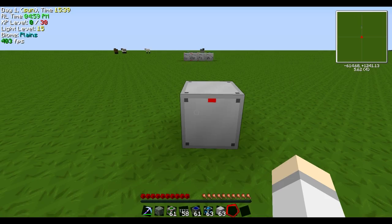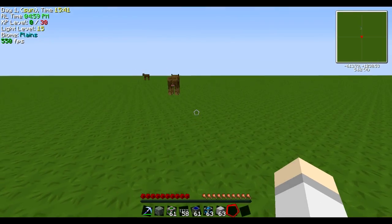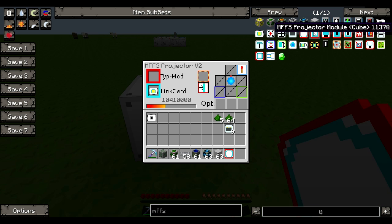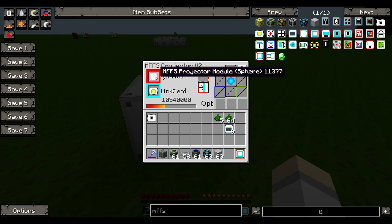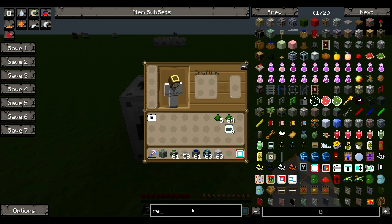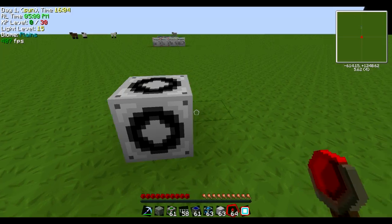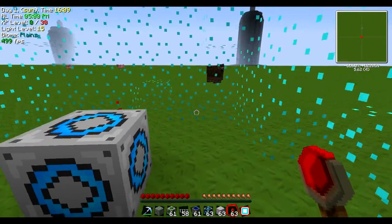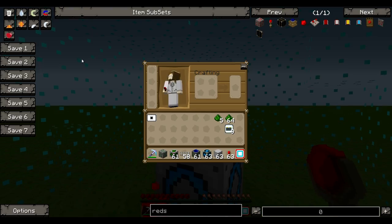Now you need a Type Mod — basically it determines what you're projecting. Without that, you can't do anything. We're going to get the cube one — the cube is my favorite — or you can get the sphere. So let's try both. The sphere does exactly what it says: a little sphere. Add a little redstone and ta-da — it does a sphere. It's kind of hard to see because it's small, so you'll want to upgrade the range.